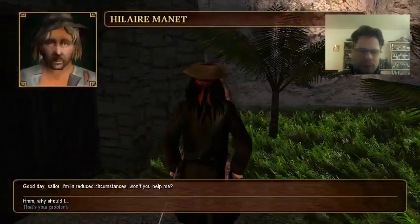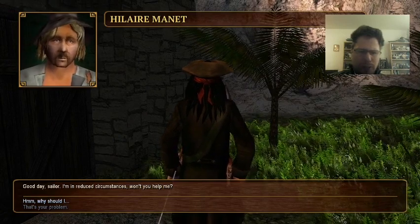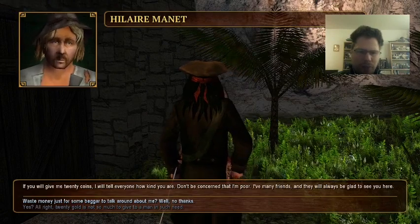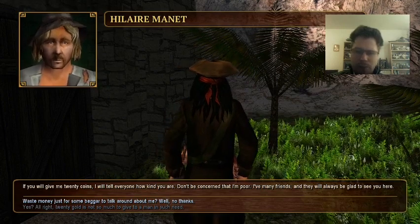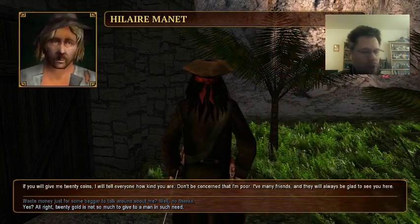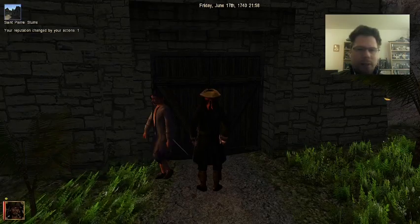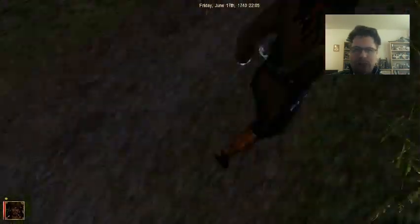'Could you spare a moment, kind sir? I'm in reduced circumstances. Won't you help me?' Why should I? 'If you will give me 20 coins I will tell everyone how kind you are. I have many friends and they will always be glad to see you here.' Alright - 20 gold is not so much to give to a man in such need. There. Let's get a bit of reputation. Peter Jack is a friendly sort of guy. Oh, it's gone dark - when did that happen?